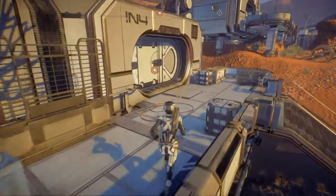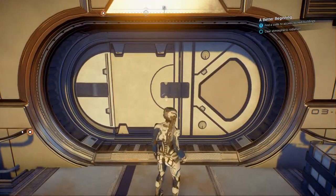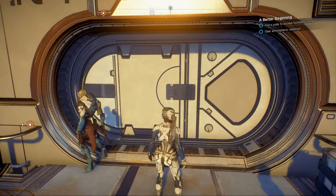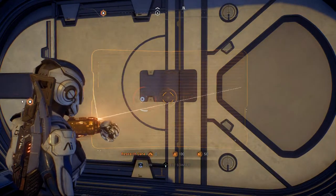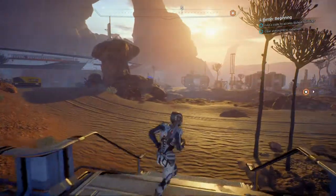Door's getting emergency power but it's code locked. Site One issued individual security codes — each outpost self-organizes and sets its own protocol. Just say we can't open it without codes. We can't open it without codes. Alright, so we need to get codes.